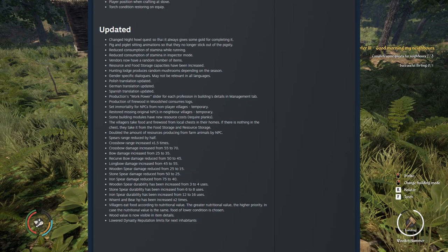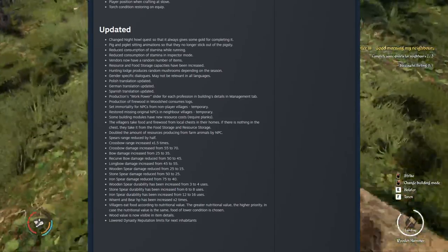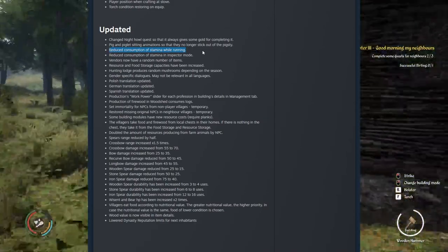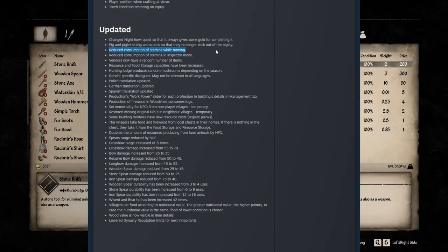The Night Howl quest has been changed so that it always gives some gold for completing it. Pig and piglet animations updated so they no longer stick out of the pigsty — they're going to stay where they need to stay. Then we have reduced consumption of stamina while running, which is very good. I always advocated for leveling up your stamina as fast as possible to get that 30% reduced consumption, but now it's even more reduced.